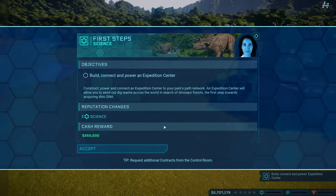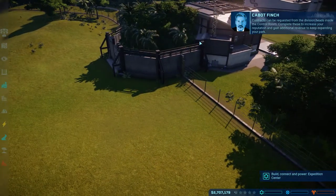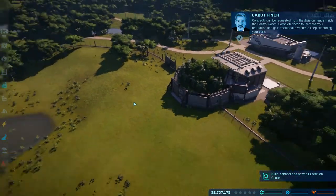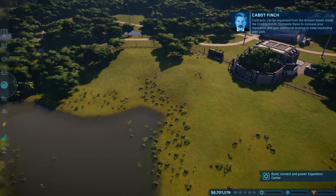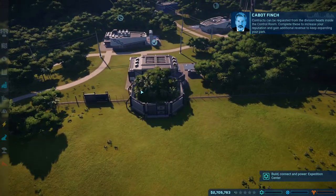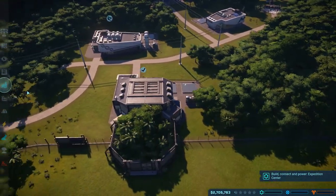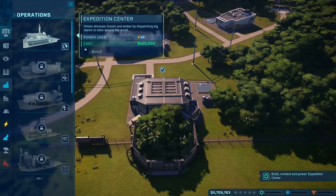So we're going to need to build, connect, empower, and expedition center. Easy peasy. Go ahead and accept that. Contracts can be requested from the division heads inside the control room. Complete these to increase your reputation and gain additional revenue to keep expanding your park. It's probably not going to let me do anything until I've actually done that.